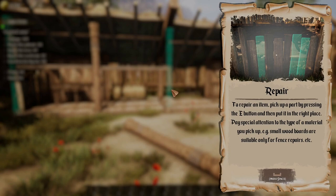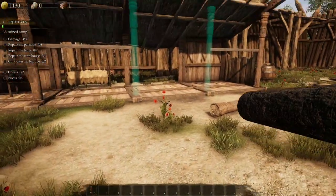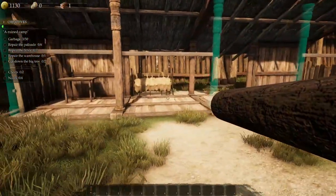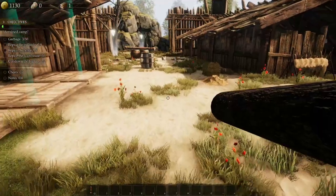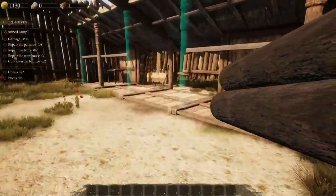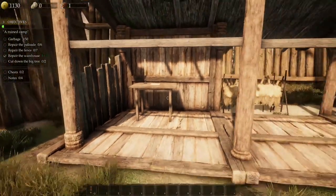Repair tutorial: to repair an item, pick up a part by pressing E and put it in the right place. Pay attention to the material type — small wood boards are suitable only for fence repairs, etc. Looks like we can carry up to three pieces at once. There are three bits to repair on this section, so let's grab them and slot them in. Done!